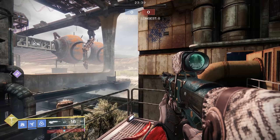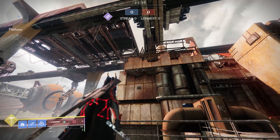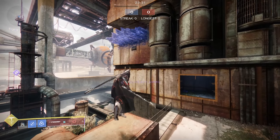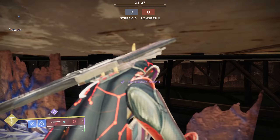This next spot is over here at the platform. It was found by GlitchTutorial. I'll link him in the description so you can check out his channel. But all you need to do is throw a stasis wall, jump up on top of it, crouch down and walk through. If you're having trouble, try sorting. The sword will pull you through.